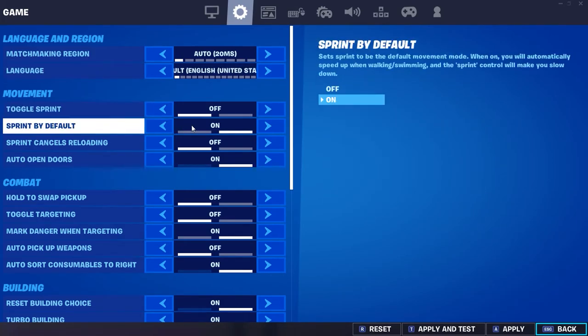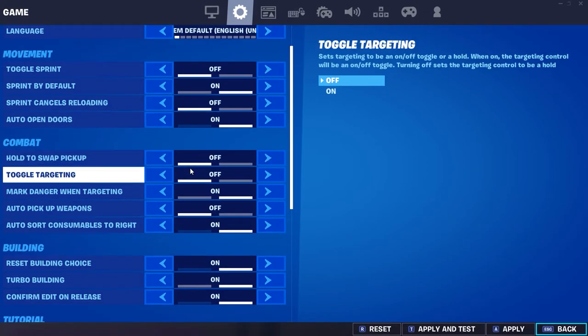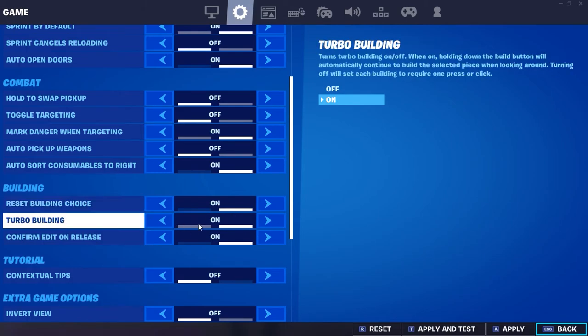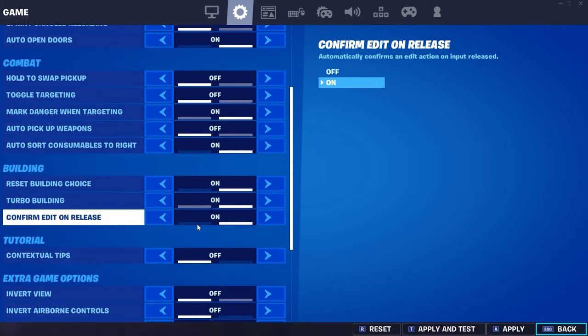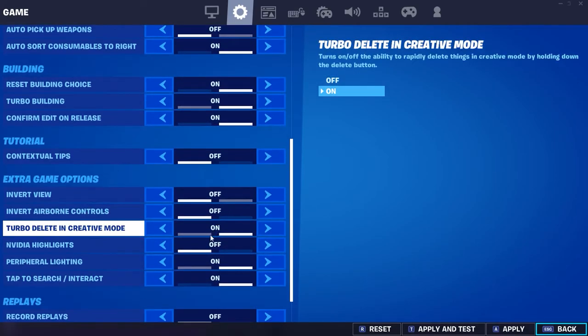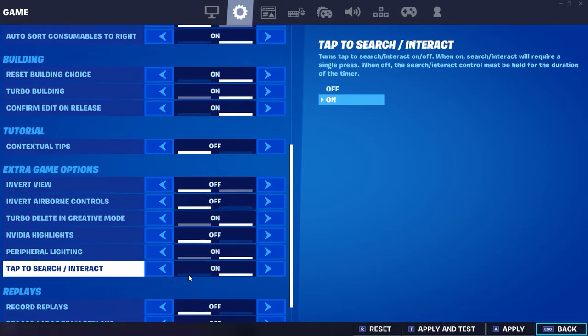I have sprint by default on and auto open doors. Use consumables to the right. I use turbo building, reset building choice, and confirm edit on release — all these are good settings. Not everyone likes confirm edit on release, but I do. And tap to search — honestly these are the most important ones on this page.